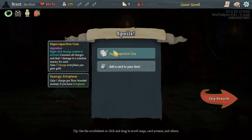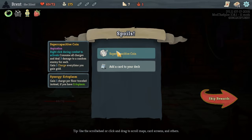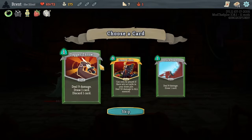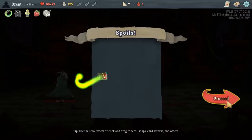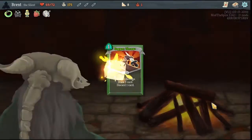There we go — super capacitor coin. We've seen this one before: three damage for each charge, and gain a charge every time you get some coins. I think dagger throw could be good — a little extra draw power and it does better when you upgrade it.